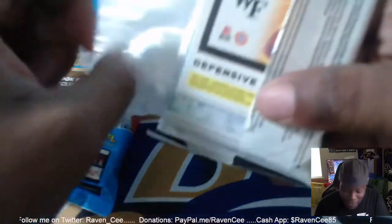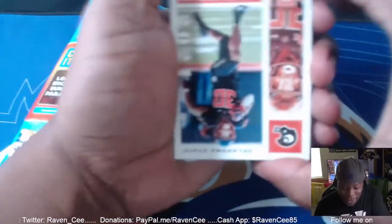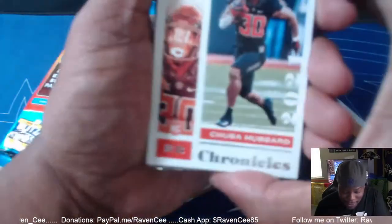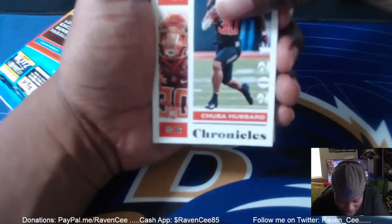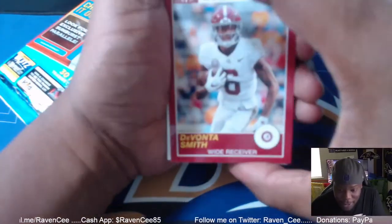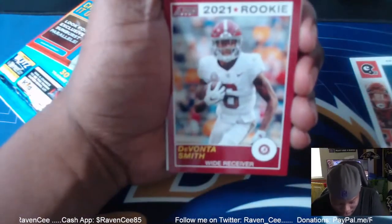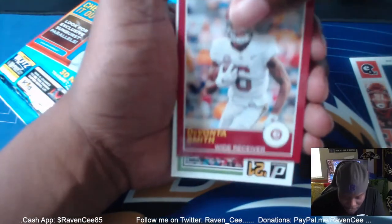We ain't wasting time. I'm hoping I get something good but let's see what we get. They got it upside down - I think it's gonna be multiple upside down cards. Okay let's see... this is nice - Davonte Smith, rookie wide receiver card.